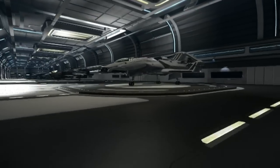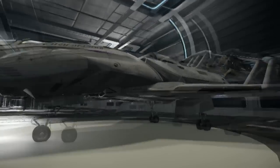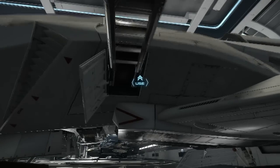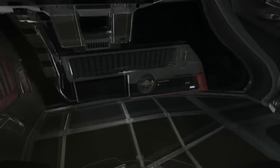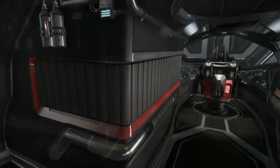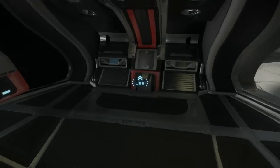Another thing you'll notice is they've changed the look of the 300i. It looks alright - it doesn't really look much better in my opinion. However, on the inside it's a big change and it looks really good. The layout's still the same, but it looks a lot cooler on the inside. I think the textures and details are a lot better than they were before - instead of having this leather JPEG here, they have a nice texture. Pretty good textures all around.